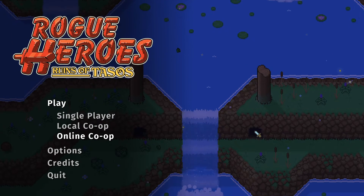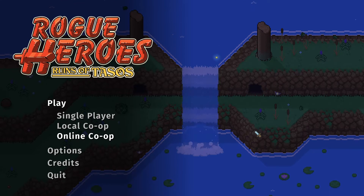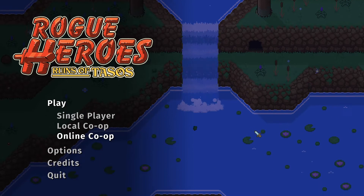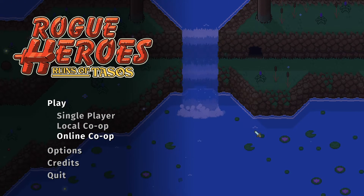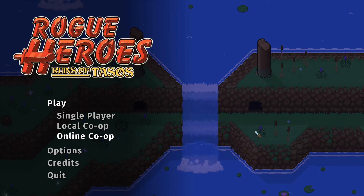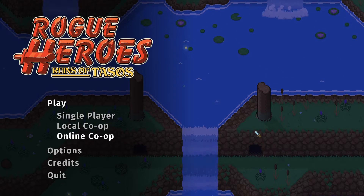Hello and welcome everyone, I am Ducky O'Brien and today I'll be going over a game called Rogue Heroes: Ruins of Tasos. It was developed by Heliocentric and published by Team 17 Digital, the fine folk who brought you Overcooked. It was released on the Nintendo Switch and PC on February 23rd, 2021. The current MSRP is $19.99.